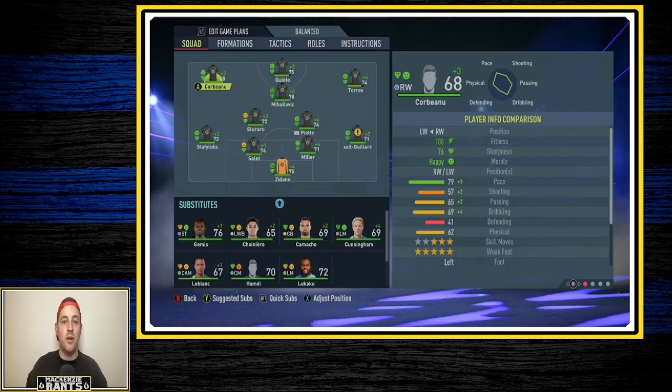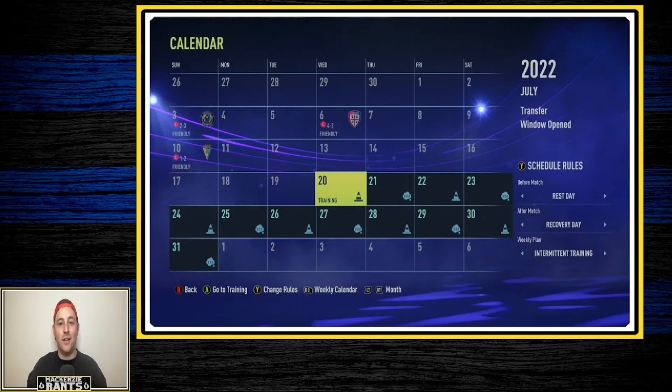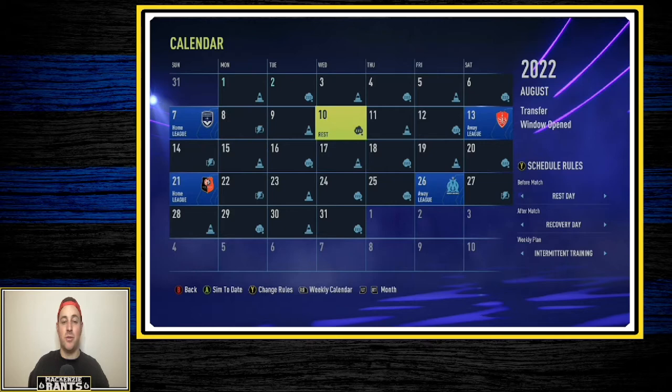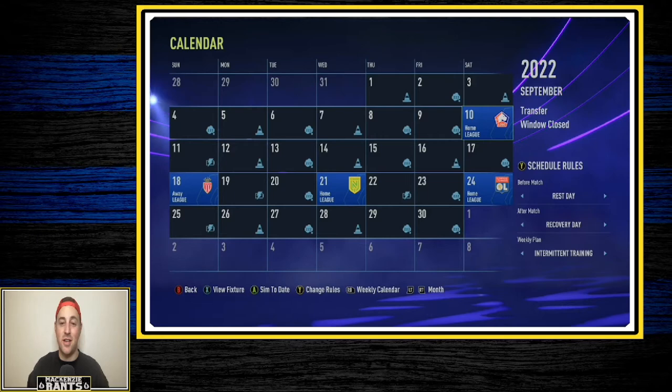The squad is looking pretty good now. Staphalidis came in and took the spot from Schwannier right away. Gomis has dropped an overall, which is tough, and Kyoto has gained one — so Gomis may end up being the bench guy. Jordan Lukaku will also slot in on the bench. Looking at the calendar, preseason went 0-3, which is not ideal. We have four games in August with the Marseille game standing out. September has four big games — Lille, Lyon, and Monaco.